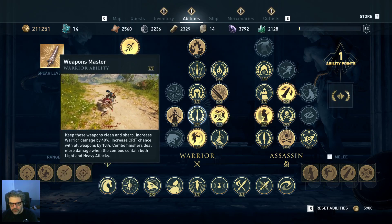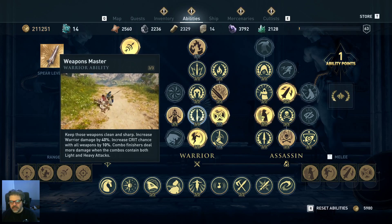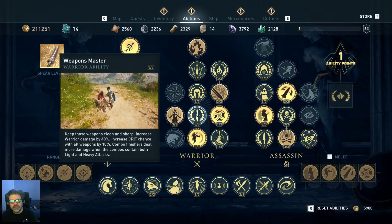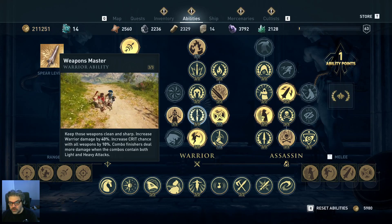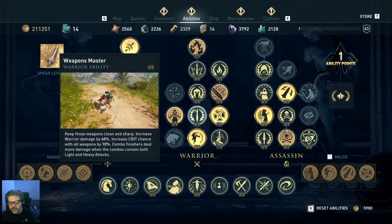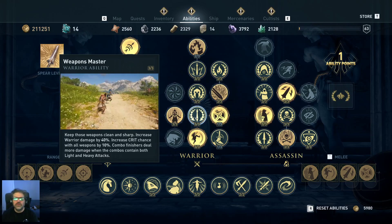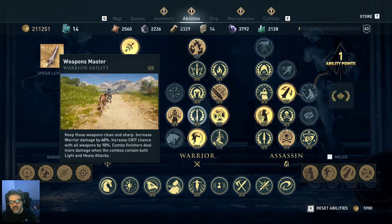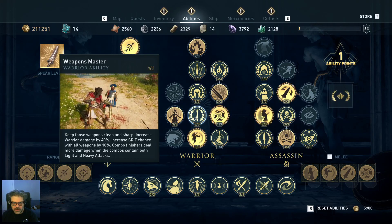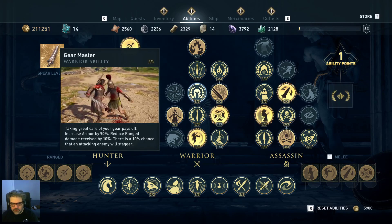Weapons Master increases your damage significantly and also your crit chance. Early on in the game this should be one of the first places you put an ability point — you'll do damage faster and that's really valuable. Also keep in mind: because my spear is at level five it won't show, but when upgrading abilities early on you can't necessarily reach the second level of an ability until you upgrade your spear. So one of the first things I did was upgrade my spear to unlock higher ability tiers.